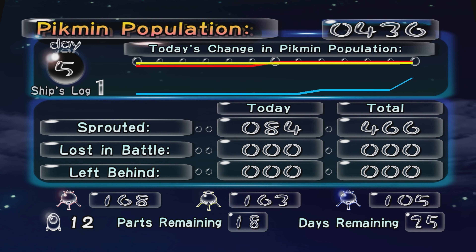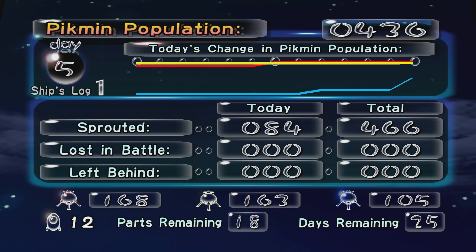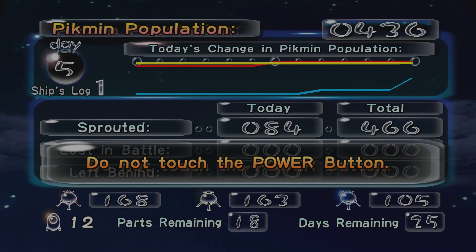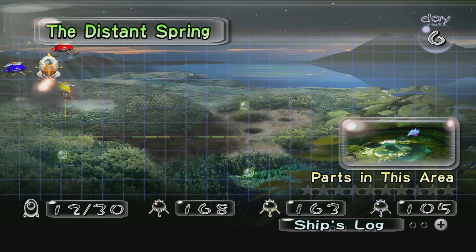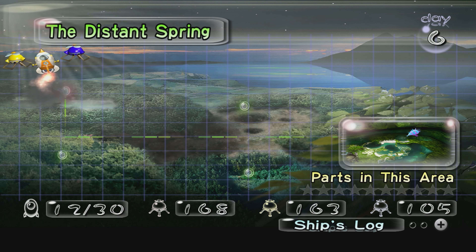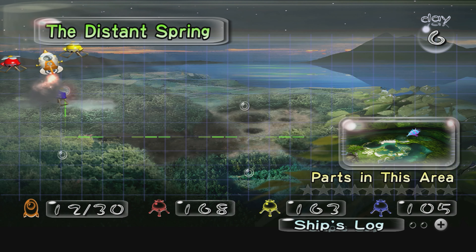We sprouted 84 new pikmin today bringing our total to 436 — 168 red, 163 yellow, 105 blue. 12 ship parts with 18 remaining and 25 days left. We are officially done with the Forest of Hope; I got every ship part here with no need to ever come back. We've opened up the new area, the Distant Spring, and that's where I'll meet you for the next episode. If you're enjoying the series leave a like and subscribe to the channel.